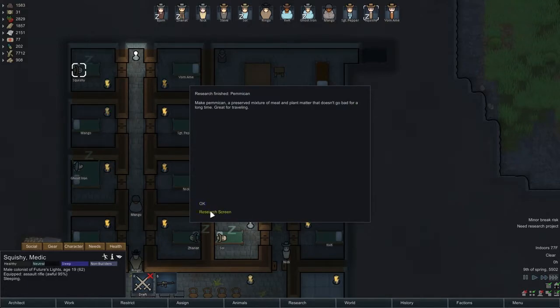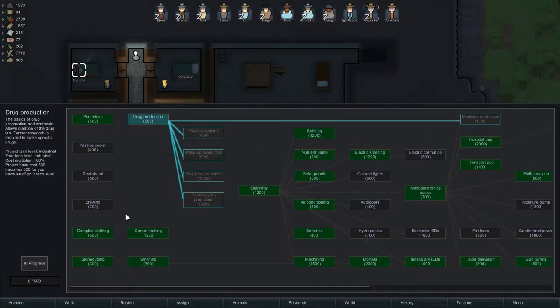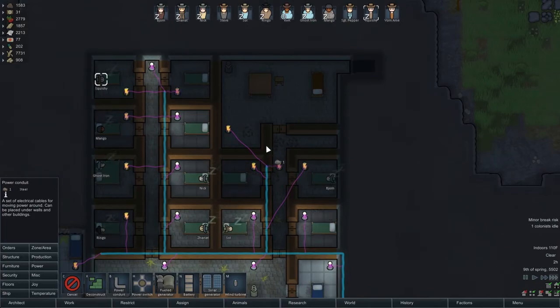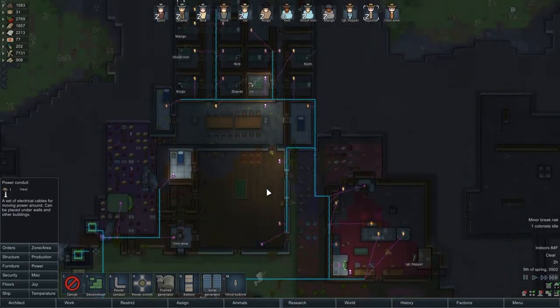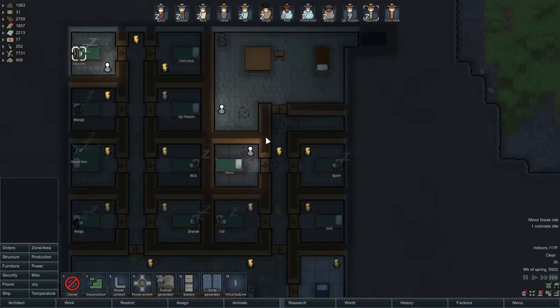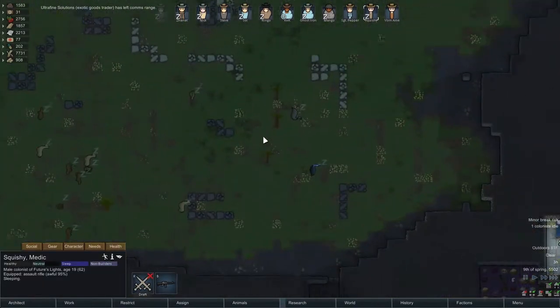Pemmican is done. For the next bit of research we could go into almost anything — drug production maybe. Sure, drug production is good, but I'm missing some power here because it blew out. It blew out, but maybe it's okay — there's not enough in the batteries overnight to keep it going is all. Yeah, it'll be fine. And now I lost the monkey because I was worried — still mad and still upset, that monkey.